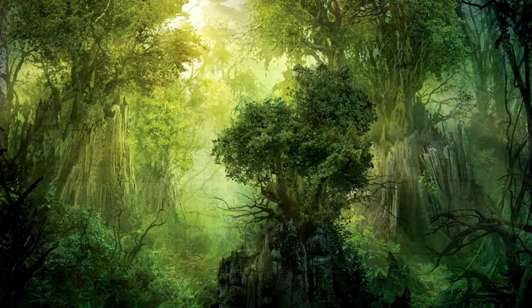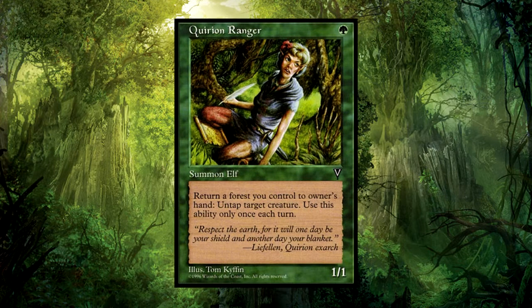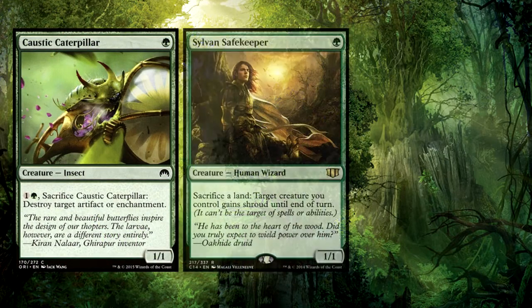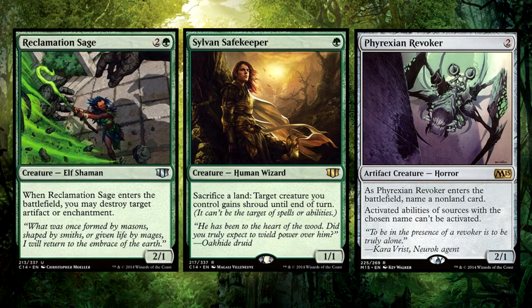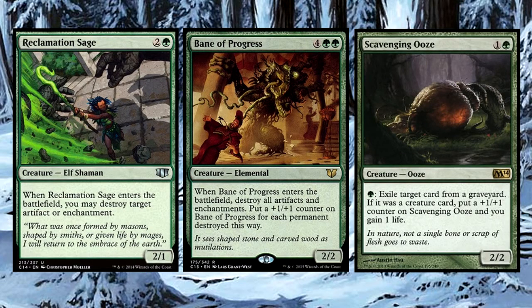Once we get Yisan on board, we have our creature toolkit featuring many powerful utility effects to help handle whichever situation we may find ourselves in. Quirion Ranger is the key first card we will want to tutor for — we can get this elf out with Yisan's very first tutor and immediately untap Yisan to use him again. Other great includes are Caustic Caterpillar for artifact hate, Sylvan Safekeeper to protect one creature from targeted removal, Phyrexian Revoker to shut down any unwanted abilities, Reclamation Sage for artifact and enchantment hate, Bane of Progress for the same effect, and Scavenging Ooze to deal with graveyard-based strategies.